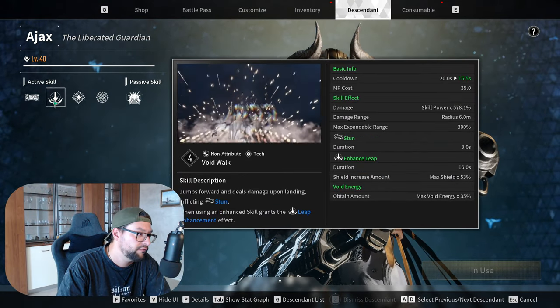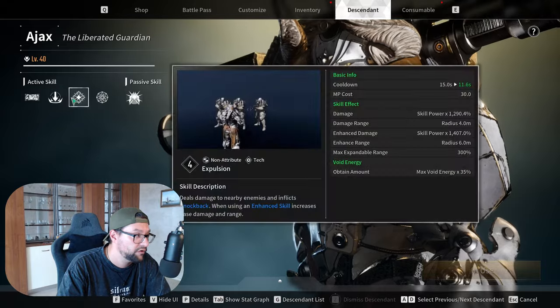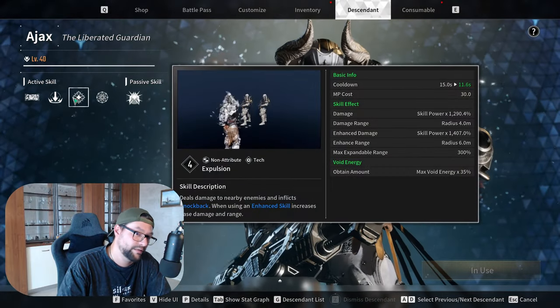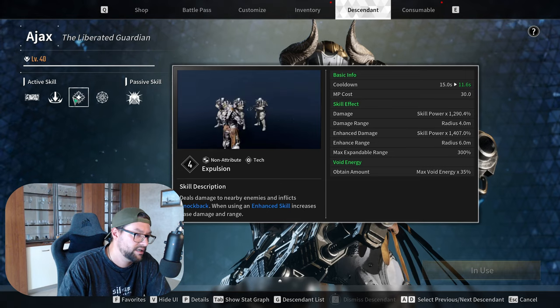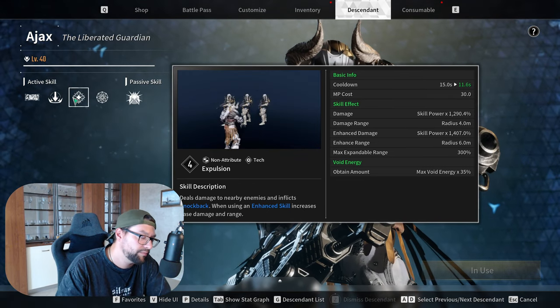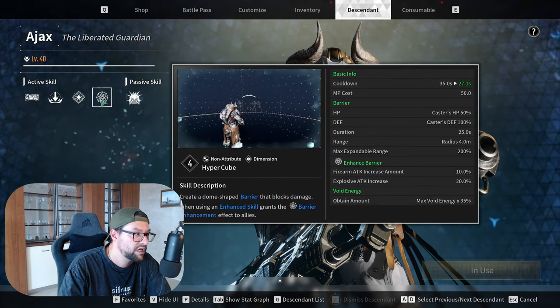The other two skills are basically void walk or void jump — he jumps forward and if the enemies survive, you can stun them. And the other one is an explosion, basically doing an explosion around you. You can expand the range and bump up the DPS for those if you properly mod them and work on those skills.